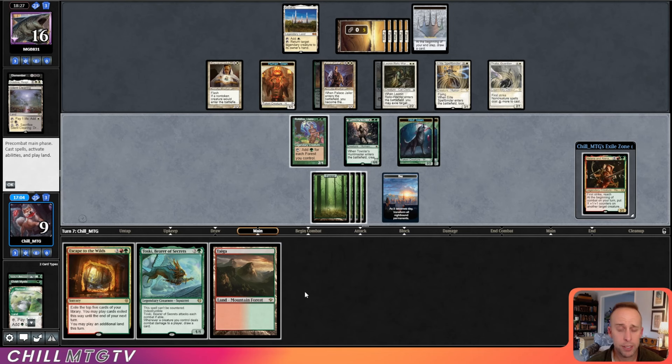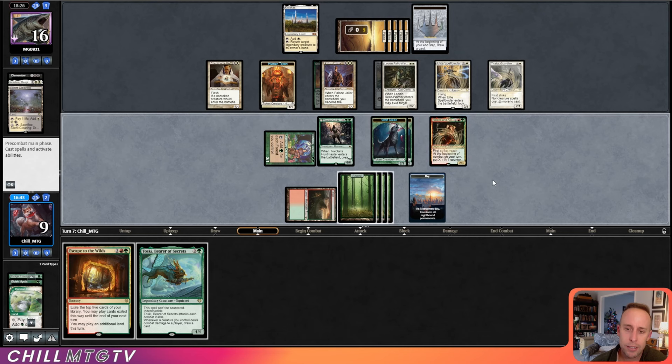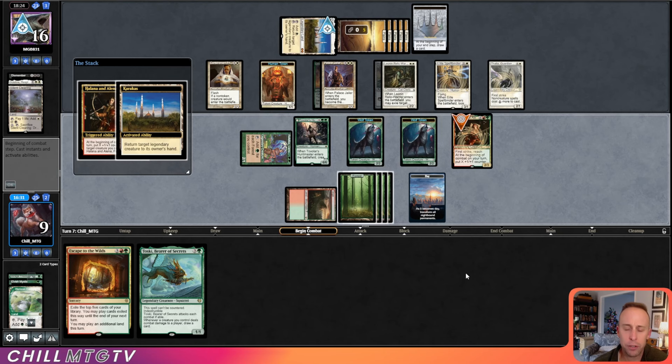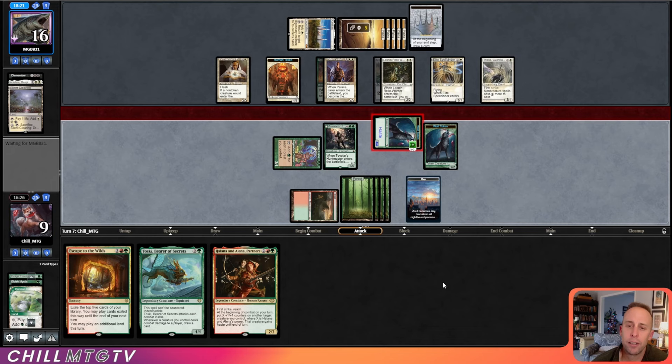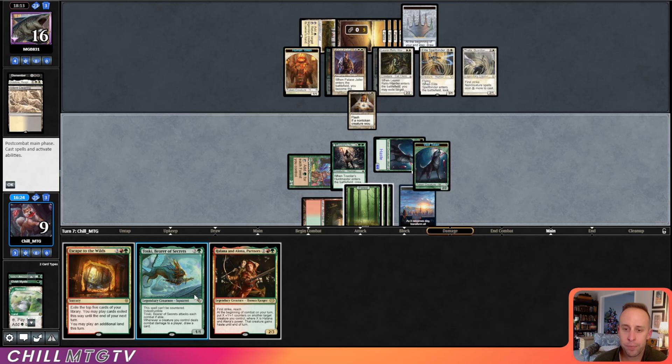There's a Taiga — let's play Halana and Elena. I want to give my Toski counters and haste, but I just know they're going to activate Karakas. So let's put our counters on one of these wolf tokens. Having Thalia is pretty good for them as it gives first strike. They return Halana and Elena to our hand. I think I should also attack with Tovolar to help clear some of the board, but we are at nine life — that's a problem.